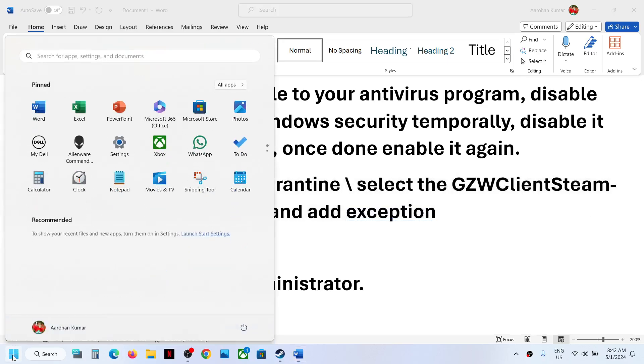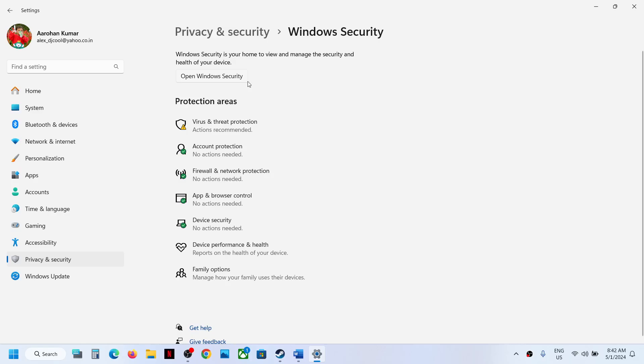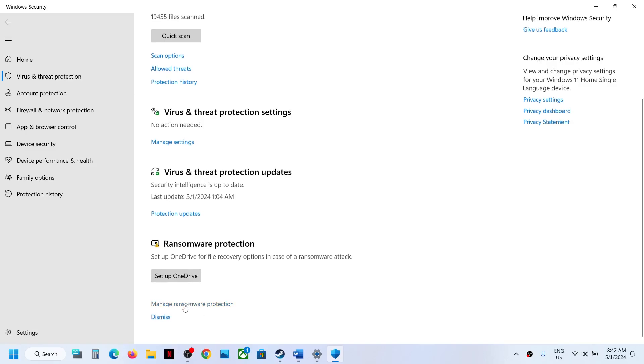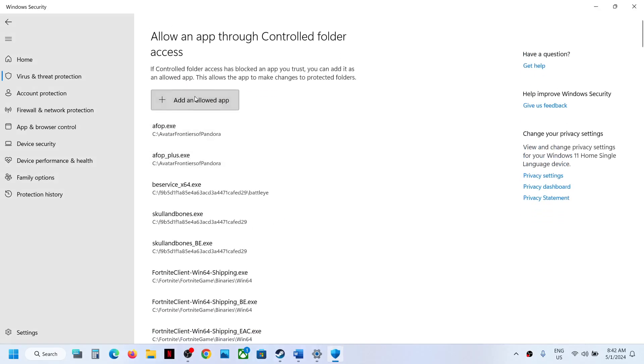If you are using Windows Security, open Windows Settings and go to Privacy and Security. On Windows 11 it's Privacy and Security; on Windows 10 it's Update and Security. Then go to Windows Security, click on Virus and Threat Protection, scroll down, and click on Manage Ransomware Protection.